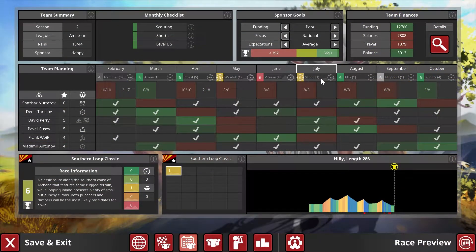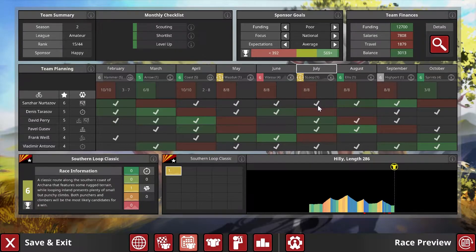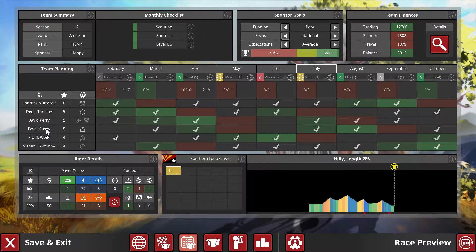The next race is the Southern Loop Classic. We said we'd probably attempt a speed run of these three races: Southern Loop Classic, Ellisbury Cup, and Highport Round. This one looks non-straightforward with an interesting final setup. David Perry would be one candidate, Pavel Gusev not so much because there's too much climbing for a roller level two, and Sansa is pretty terrible on the hills.